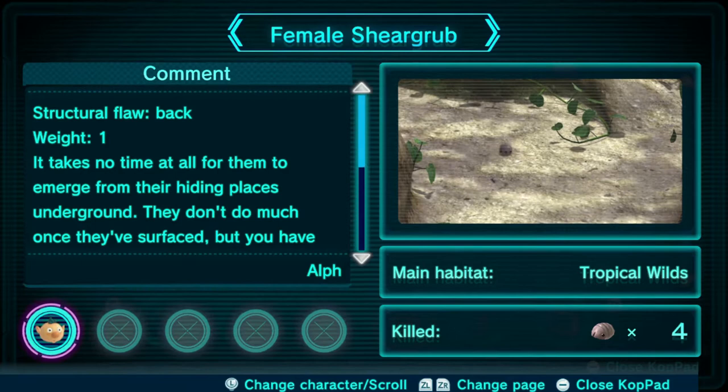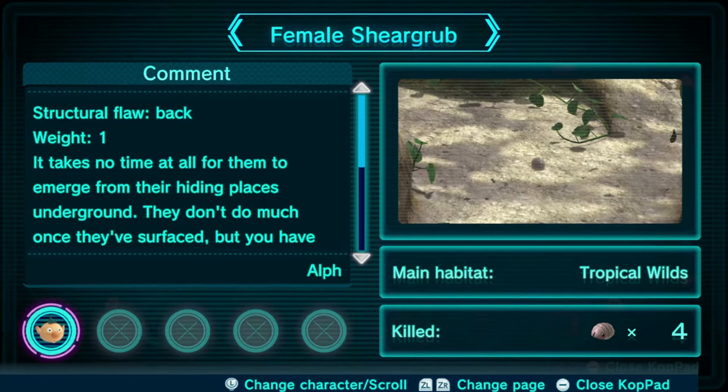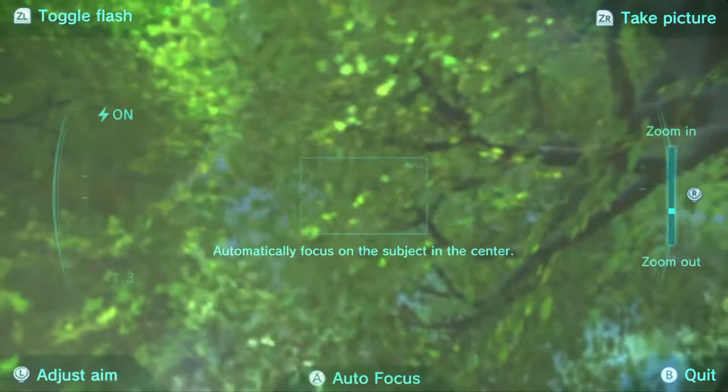There's a structural flaw with this one — it takes no time at all for them to emerge from their hiding places underground. They don't do much on the base surface, but you have to give them credit for being very efficient. We're looking at the female Sheargrub, with its main habitat in the tropical wilds, which we cleared out the other day.